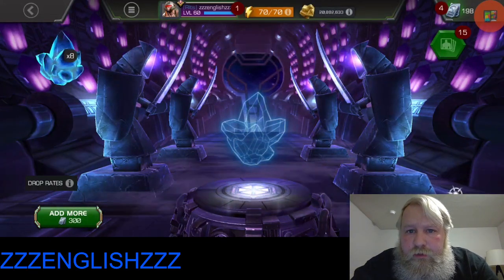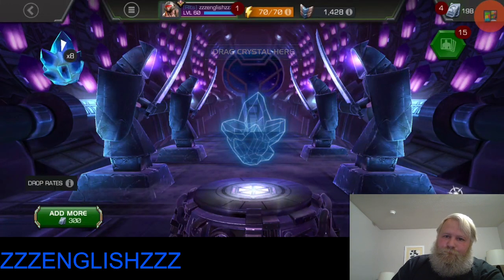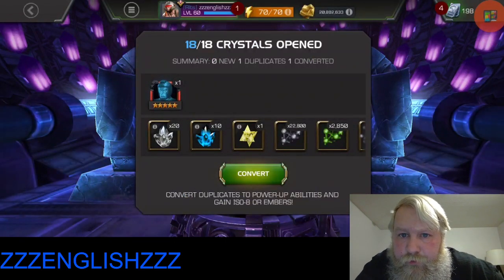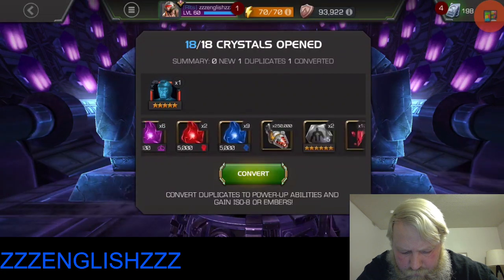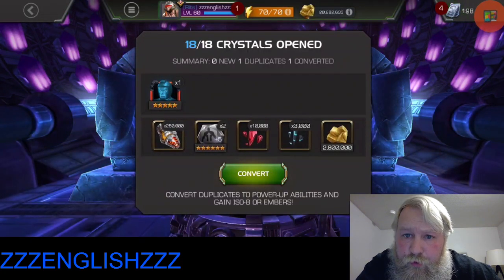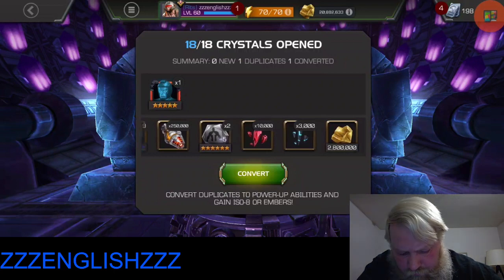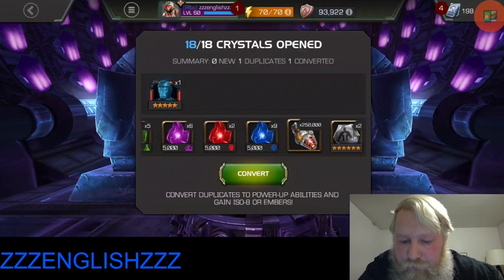Our next team pop - alright, there's another featured. We got some five star shards, six star shards, and almost three million gold, 250,000 scrap on that.